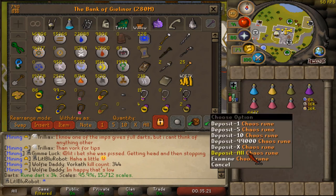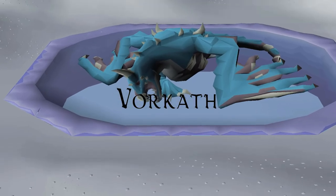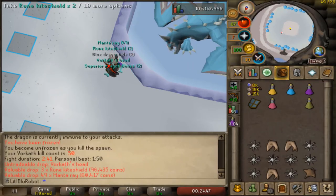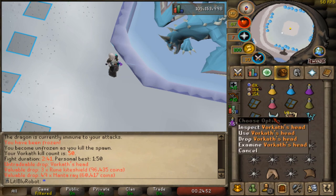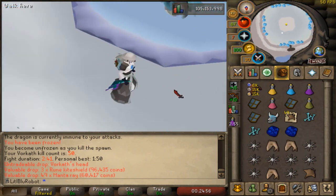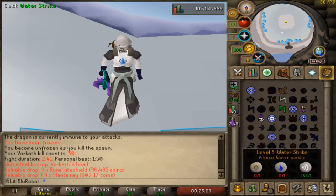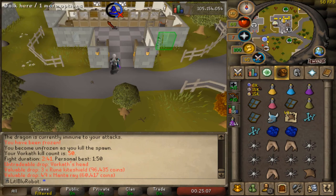And there is 50kc at Vorkath, so we get the guaranteed head. I really like how the Vorkath Slayer Helm looks — I don't know if I want to keep this to make the Vorkath Slayer Helm, or if I'd rather have the Hydra Slayer Helm. But for the moment this is just gonna go sit in the bank.